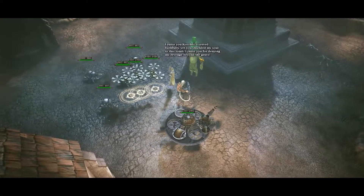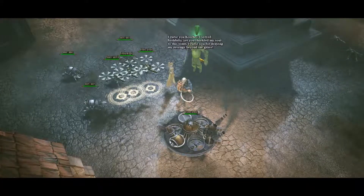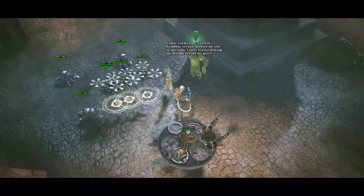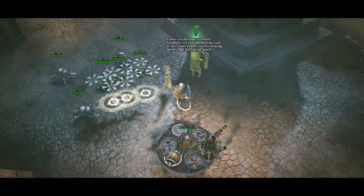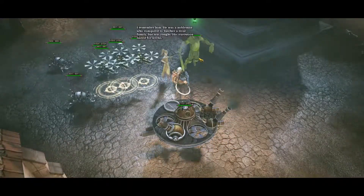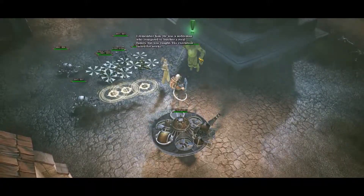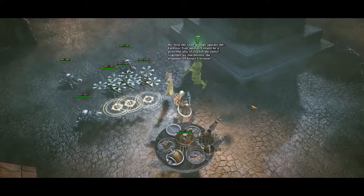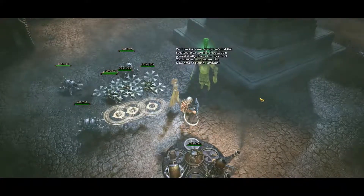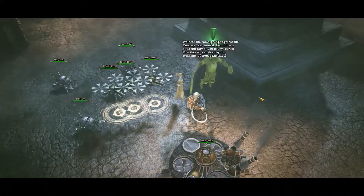Curse you, Koshay! I served you faithfully, yet you shackled my soul to this tomb. I curse you for denying me revenge beyond the grave. He was a nobleman who conspired to butcher a rival family. His execution lasted four weeks. We bear the same grudge against the faceless Tsar, mortal. I could be a powerful ally if you lift my curse.